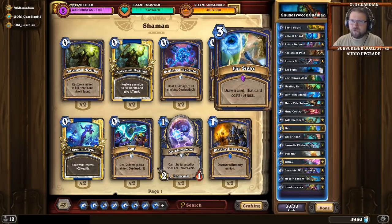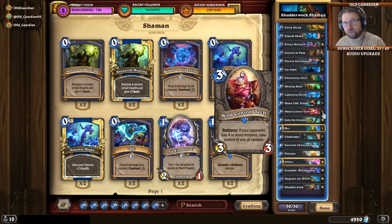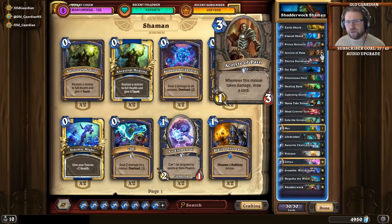There are also a couple of other ways to win. Mind Control Tech — remember Shutterwalk is also going to replay the Mind Control Tech Battlecry, so if you're facing a full board your Shutterwalk will steal some of it. One fancy trick I like is using Acolyte of Pain together with Volcano: if you have 8 mana and there's not too much on the board, Volcano hits the Acolyte for 3, so you draw 3 cards.